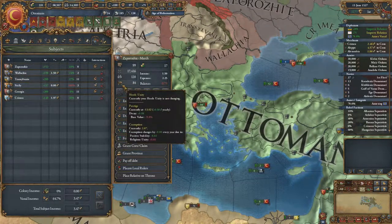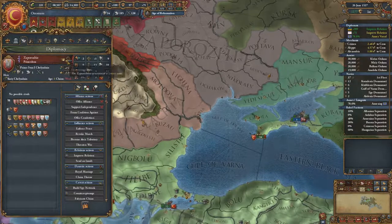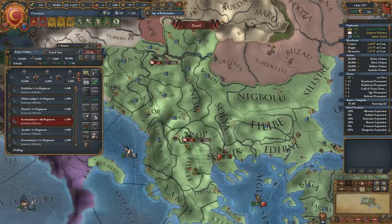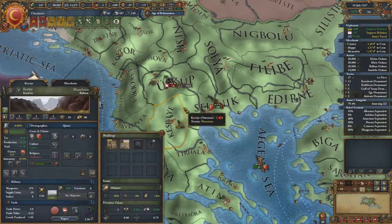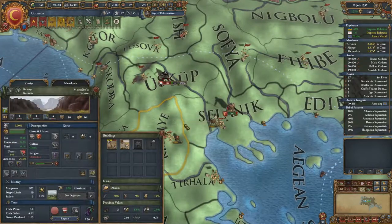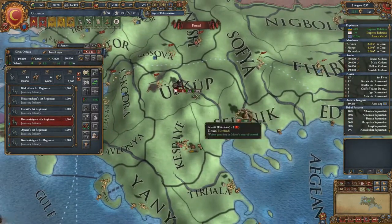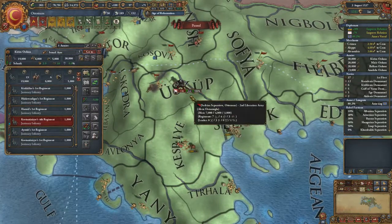Zafarizia is actually a horde — surprisingly enough, a Christian horde because they are Cossacks. There are some Serbian rebels. Pull the army off that — my forts aren't ready yet. Build faster! Mosul is now cored. 30 versus less than half morale — let's just wait on it; they can take over this territory, I don't care.